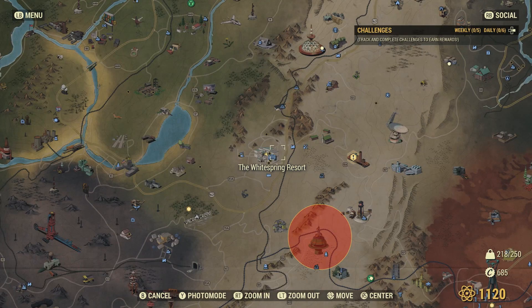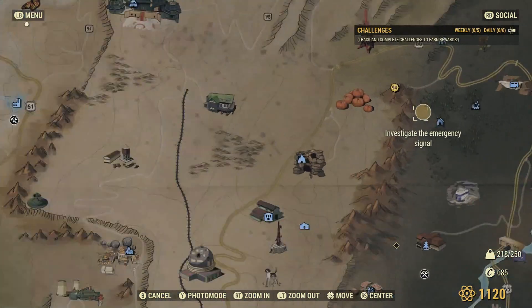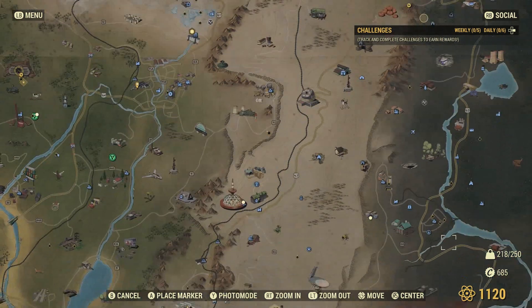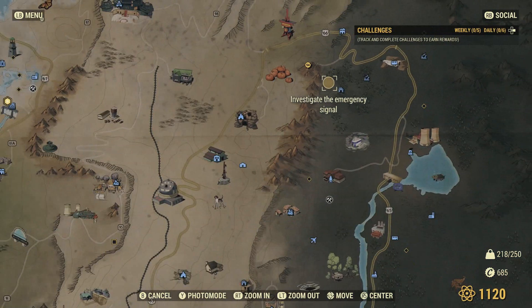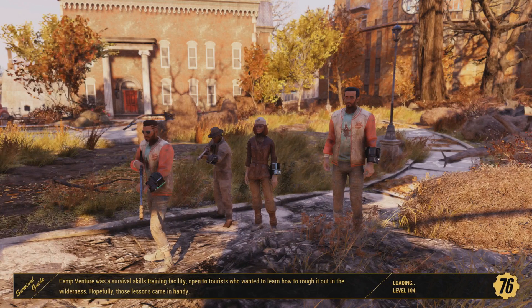First things first, we're going to have to strap up and head on over to this area. This location right here is an abandoned bunker, but I don't have it unlocked on this character. This is one of my alt characters — my spaceman character. The reason why I chose this character is because we're saving an astronaut here. Might as well get in the theme of this let's play. Let's go ahead and head on over to her location.